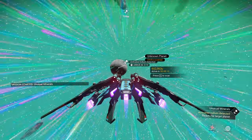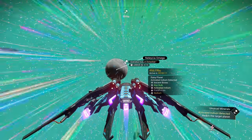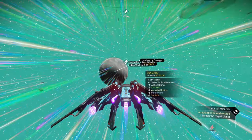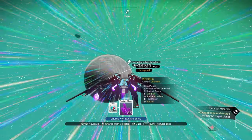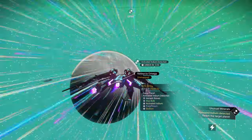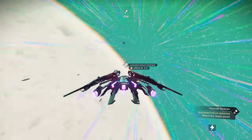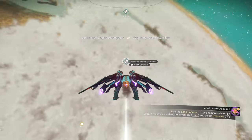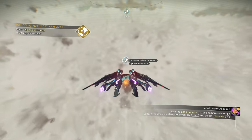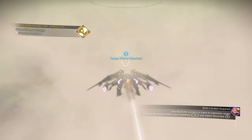As we head to the planet, I'm going to go ahead and scan it. I doubt it's undiscovered. Ancient bone, star bulb, activated indium, paraffinium, sodium — looks like a pretty decent planet. It says rainy, but when you have activated anything — activated copper, activated indium — you're going to have a stormy system, and it's usually very powerful storms with a lot of lightning. Very extreme. And it looks like we have a storm going on as we speak.